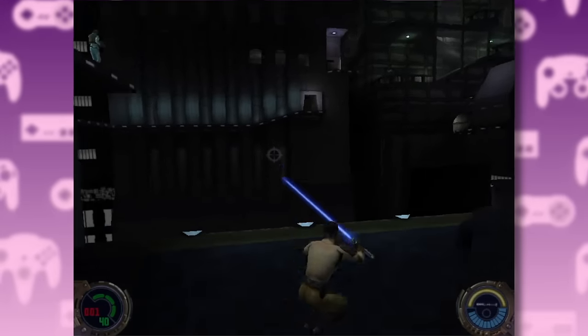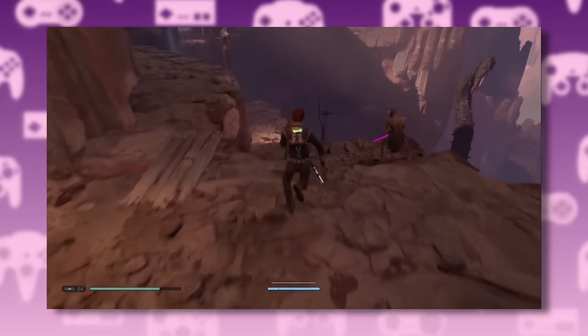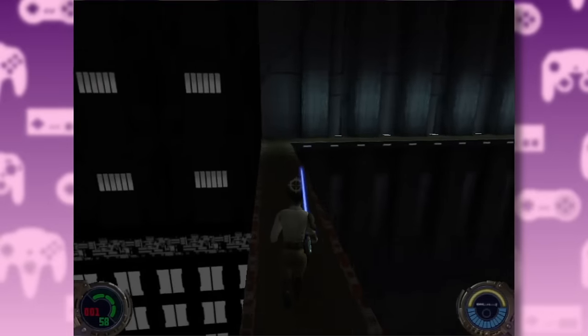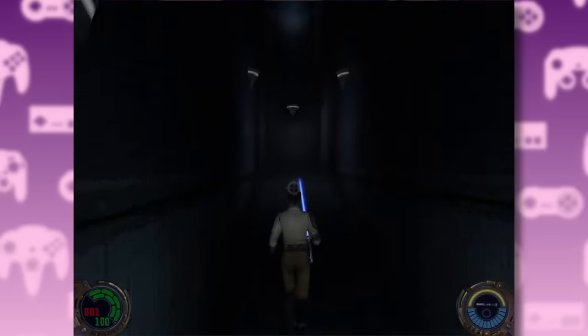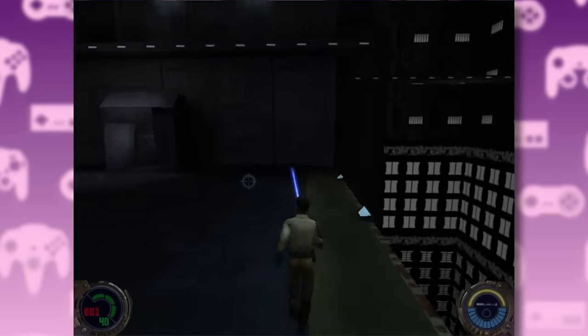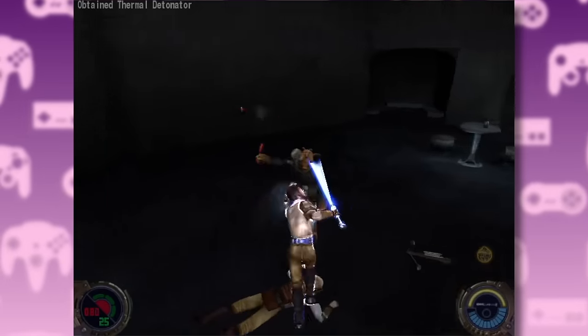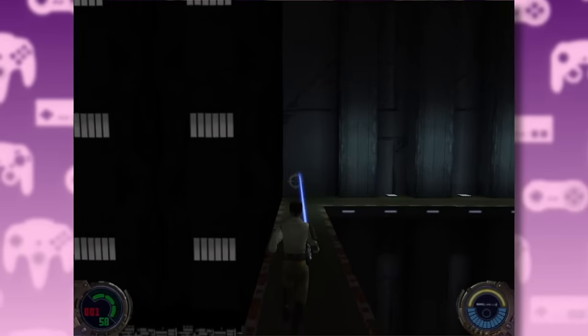Nope. Welcome to Nar Shaddaa, a contender for the most annoying level in video game history. Seriously, if you think that Dathomir level in Fallen Order is annoying, please give this one a try. This level mixes wide open platforming with tight corridors. The wide open areas are filled with sniper wankers, and the corridors are filled with grenade wankers. These bastard snipers — you just don't see them coming.